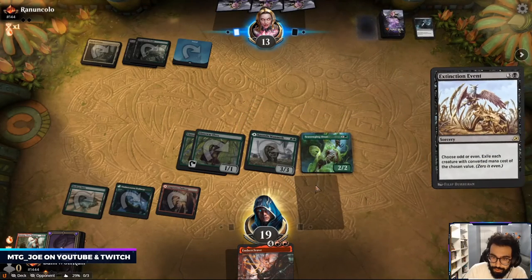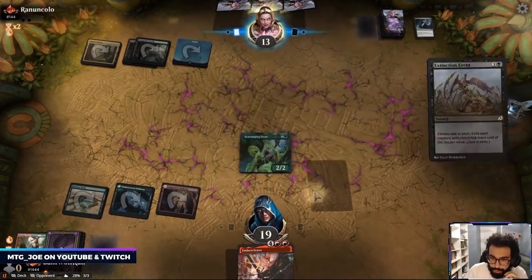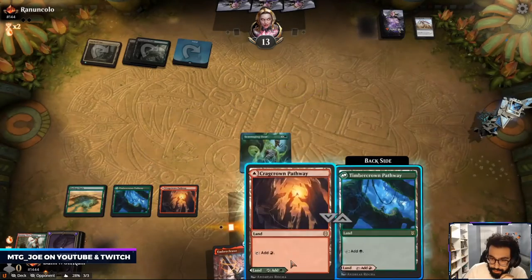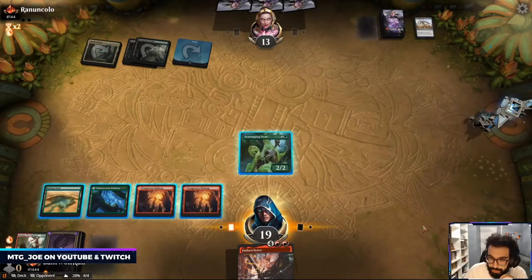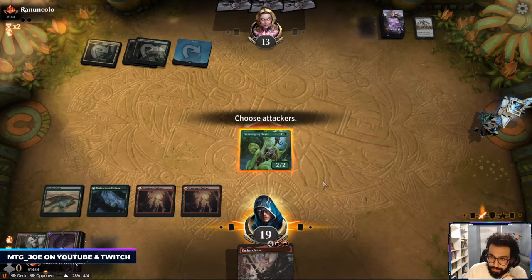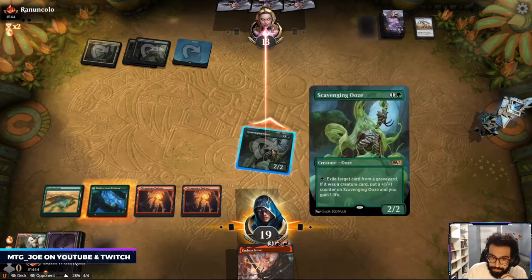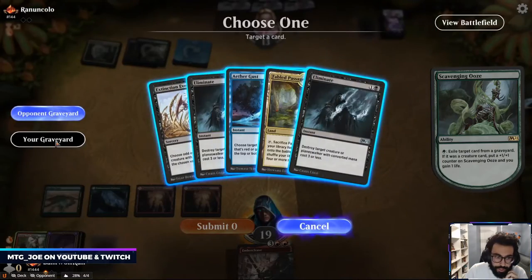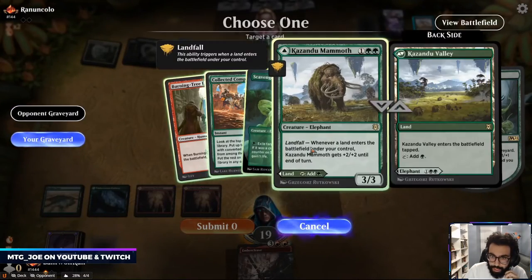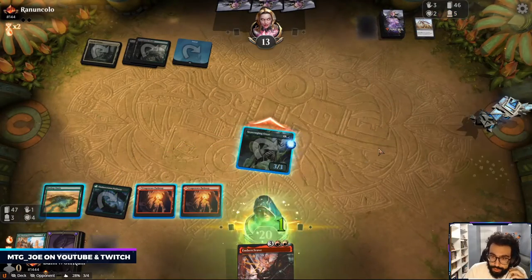So here they can go even or odd. Okay that makes a bit more sense with their choice there. I'm going to leave up one mana here just because I want to eat Uro if they have an Uro in the yard.